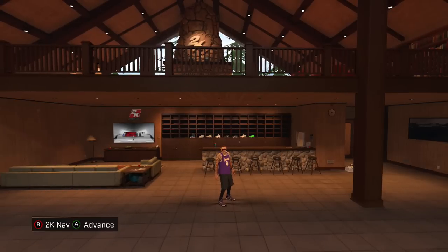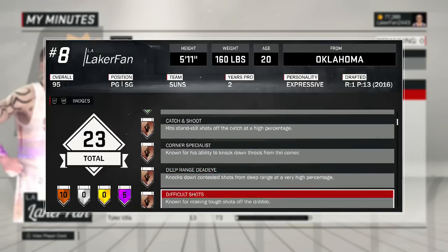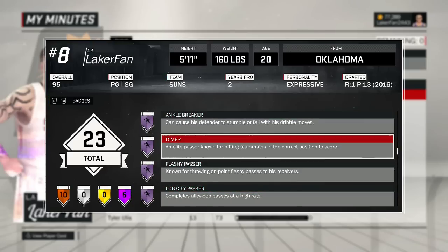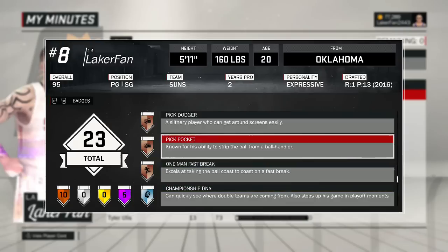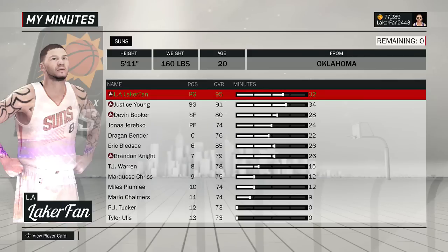If you're new, go ahead and subscribe — I have lots of other badge tutorials, especially if you're a guard. I have park badges like Bone Collector and Game Point, bronze shooting badges, and if you're a playmaking point guard I'm definitely your guy: Ankle Breaker, Dimer, Flashy Passer, Lob City Passer, Pick Master — all Hall of Fame. I also have Pick Dodger, Pick Pocket, On Court Coach tutorial, and a how-to-get-95-overall tutorial.